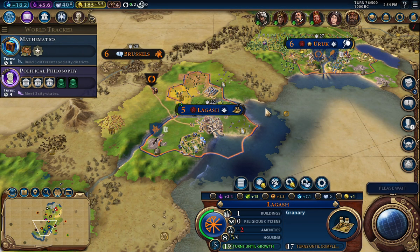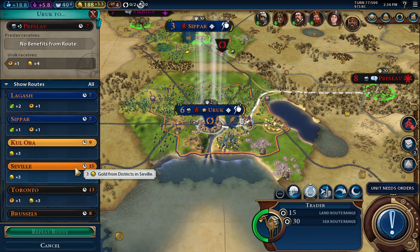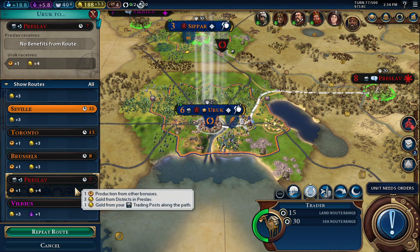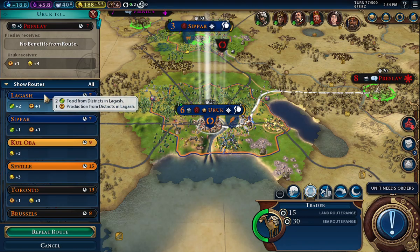I know I kind of want to do a settler, but I've got the trader so I can do another trade route. Looking at food and gold options — I think I like the two food and production, so we'll go there.